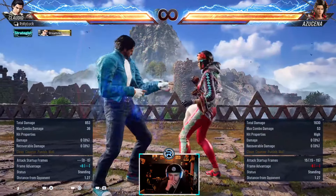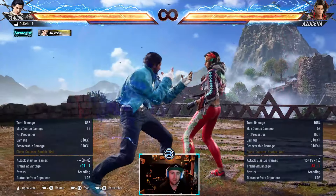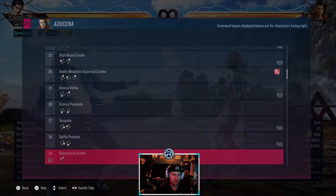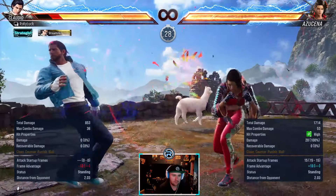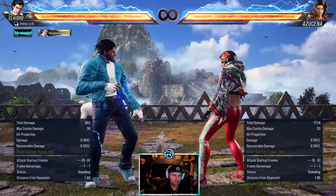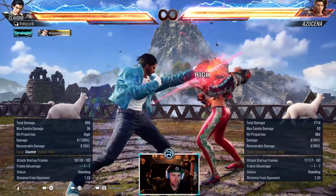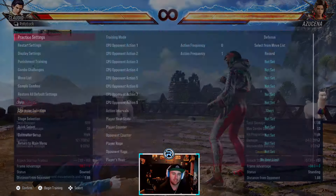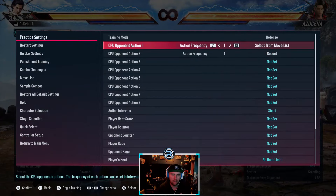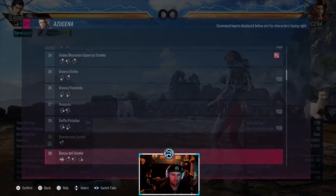1+2 - this move is insane. It's a counter hit low launcher, 15 frames. It doesn't have the best range but it's a legit high crush. If timed right it's a legit high crush, so you've got to be really careful with that one. When she's only just minus, they'll start throwing stuff like that out.